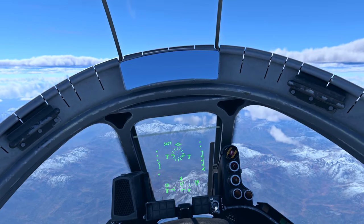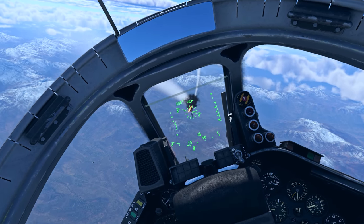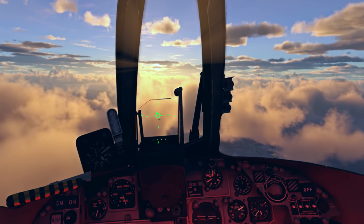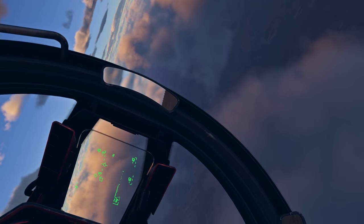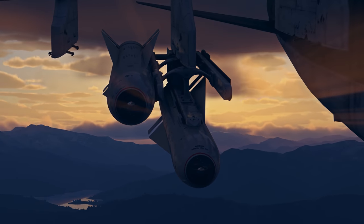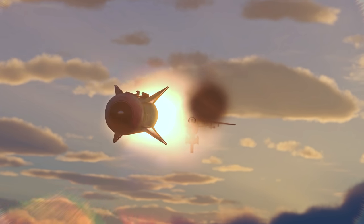On some aircraft, you can now make use of the HUD, or the cockpit windscreen head-up display. It provides the pilots with navigation, flight, and other special information, so that you never have to spend a second looking at the cockpit instruments. There is new weaponry as well — aircraft can now employ a tactical air-to-surface missile with a TV or a semi-active laser seeker.